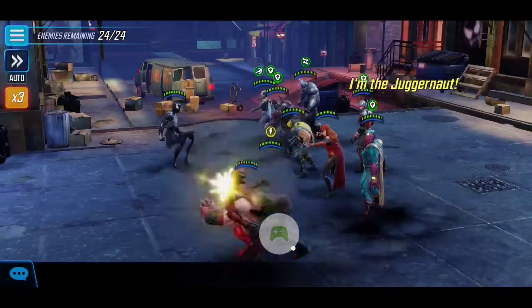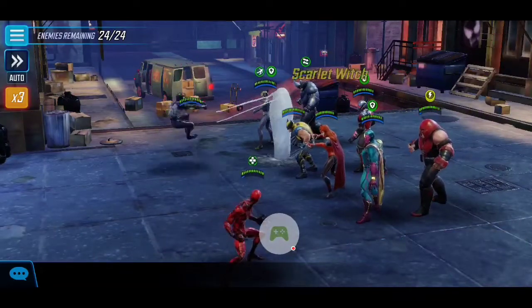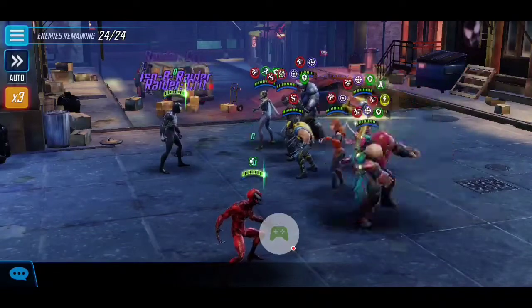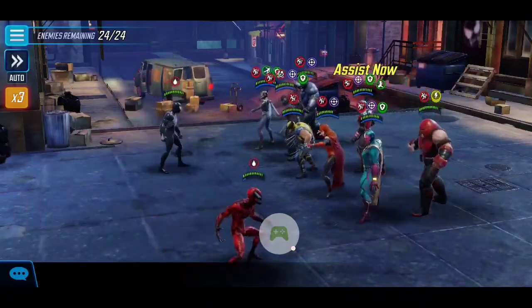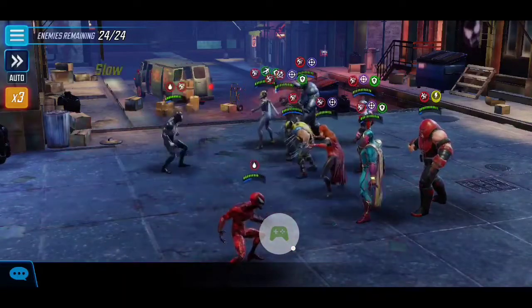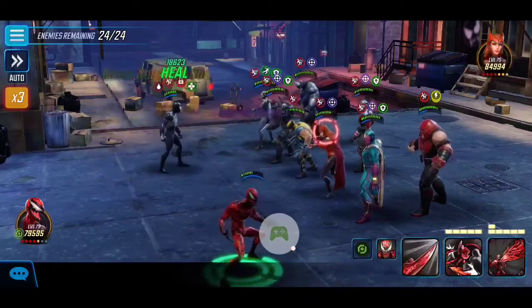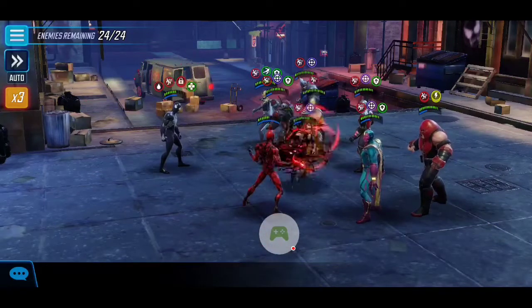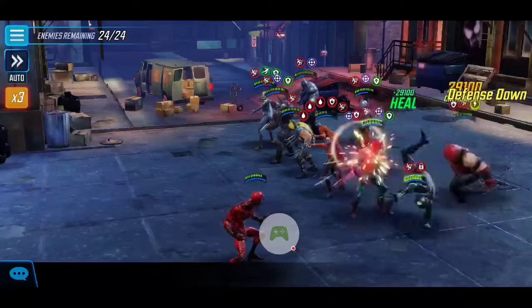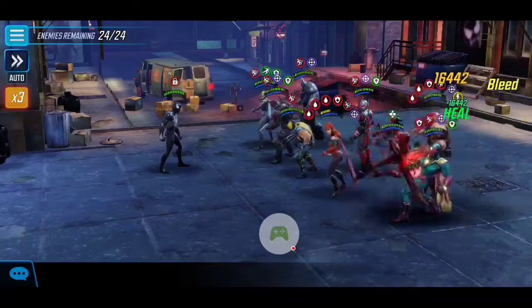I already had a few attempts just to waste their ultimates at the beginning, but the really key thing is stunning Murk Lieutenant early, because he provides a lot of Speed Up and buffs. By stunning him, it gives us the advantage to take down our priority target — Scarlet Witch — so I'm applying my ultimate on Scarlet Witch right away.